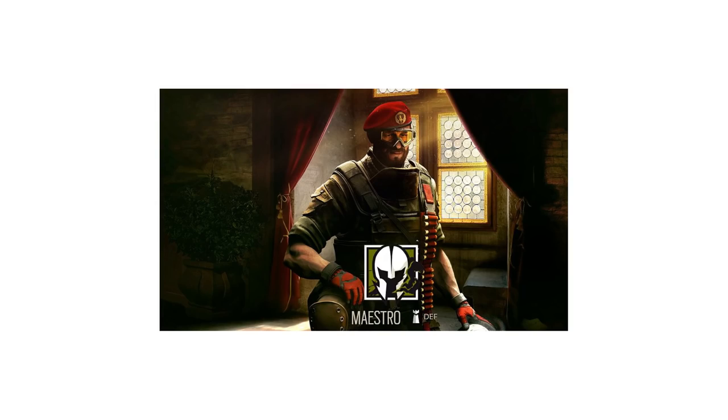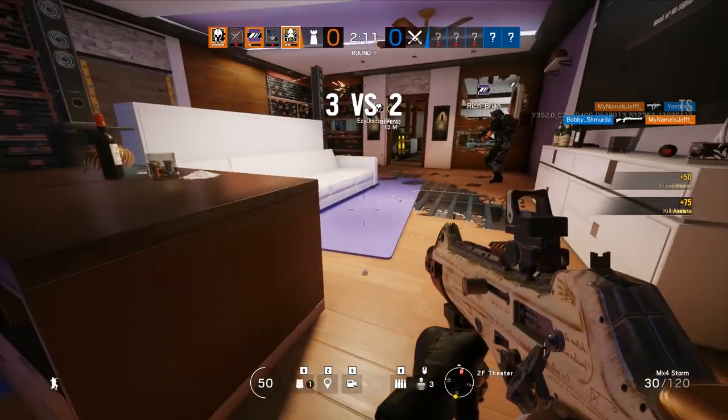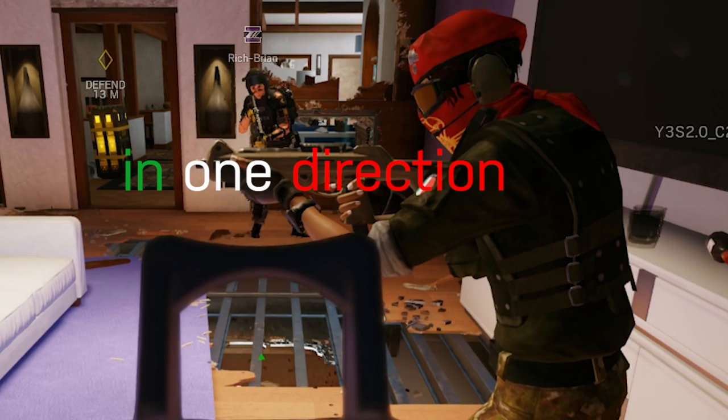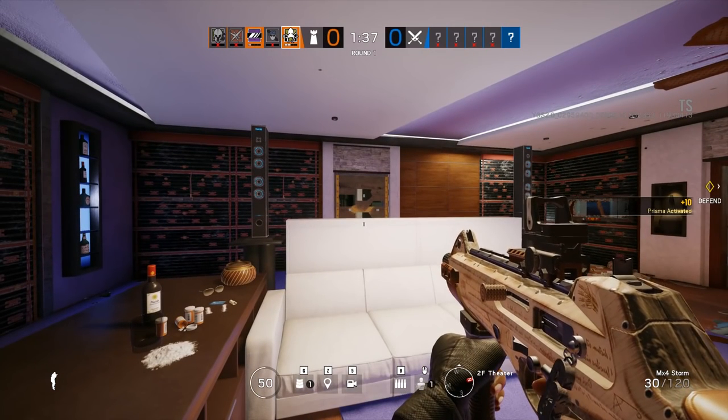Meet Alibi and Maestro. Alibi is a 3-speed, equipped with some Mega Mix Rubik's Cubes that turn into an image of herself, standing completely straight and in one direction. If you shoot or walk through these projections on foot or with a drone, you'll get tagged in a Jackal sort of style. She's also got a fast firing and pretty powerful little SMG.